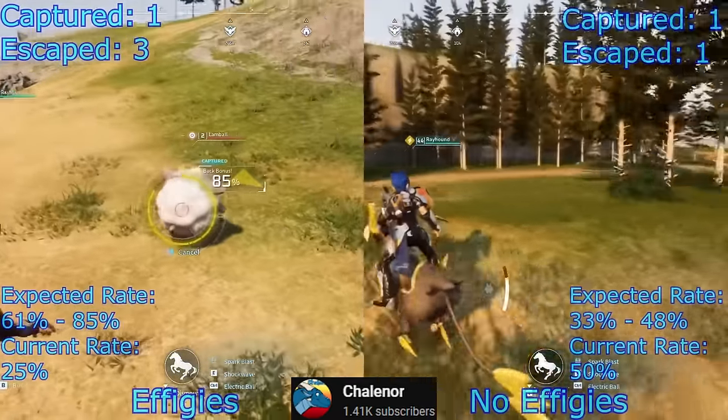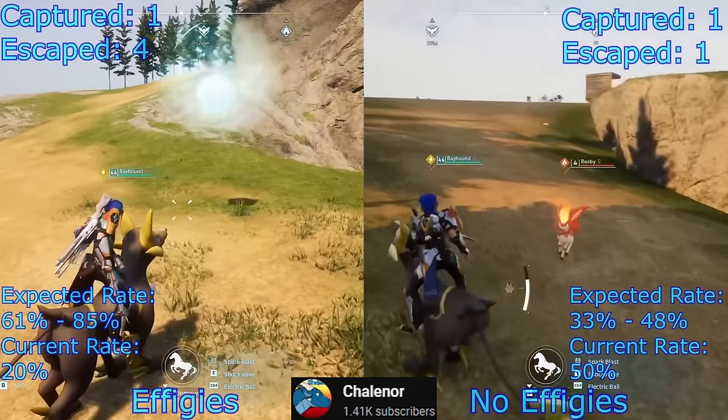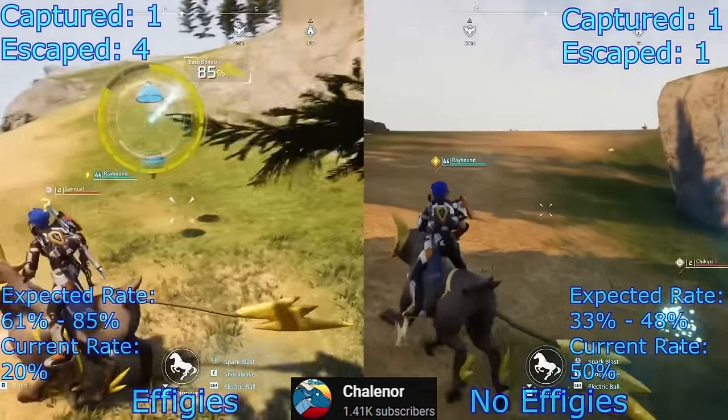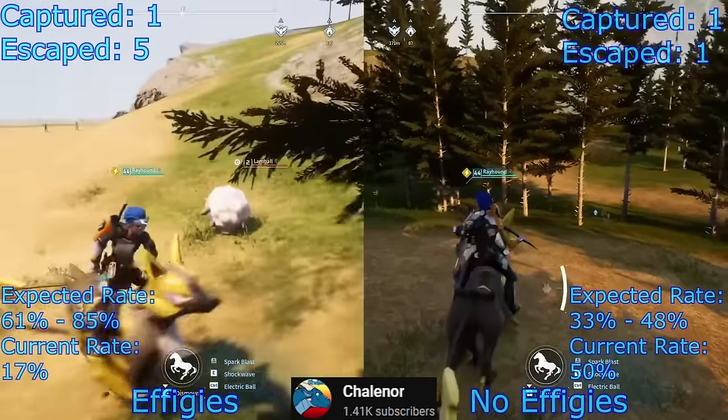His results surprised even him. On the left-hand side is gameplay with maxed-out level 10 capture power from the effigies, and on the right-hand side is gameplay without any effigies turned into capture power whatsoever — zero effigies.